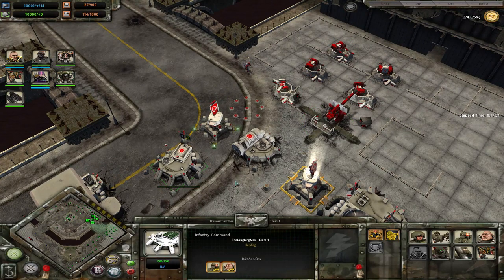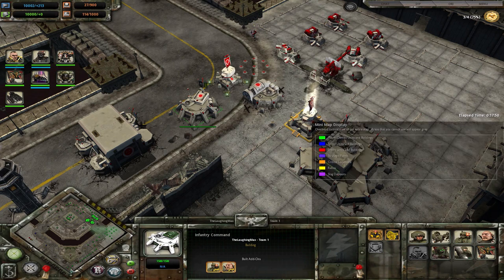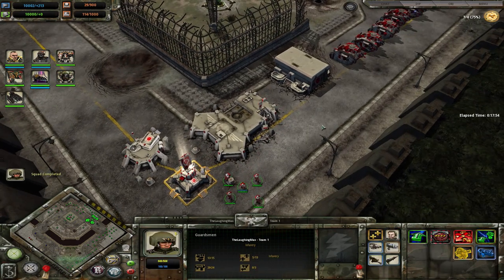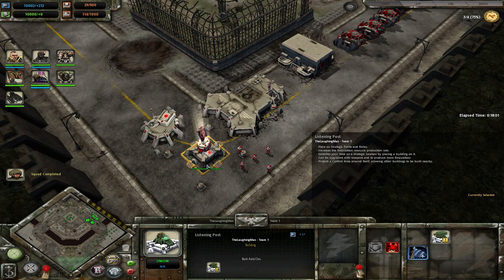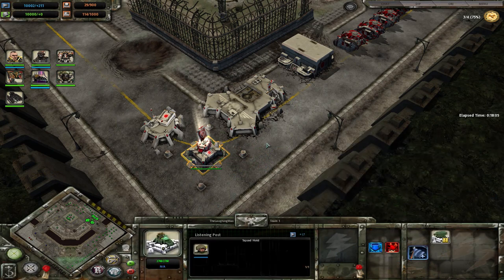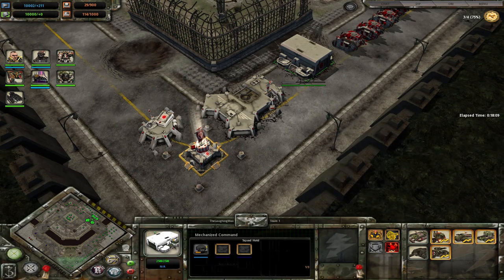With these caps out of the way, we will start to talk about buildings. But before we go through them one by one, there are two special things. First is the tunnel network. Four buildings have the tunnel network in them: your Mechanized Command, Infantry Command, Field Command, and Listening Post. You can put units in from everywhere and they can be transported over to that point — it takes a little while, and then if you double click, they get out and can fight on.